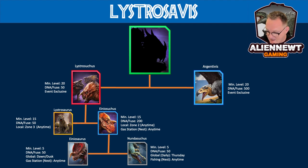Iniosuchus is itself a hybrid made up of two components, both needing to be level 5 — both are common, so it costs 50 DNA per fuse. Iniosuchus is a global dawn-dusk spawning creature and can also be found at gas and petrol stations anytime. Nundasuchus is a global daily on Thursdays anytime and can also be found spawning around fishing areas.